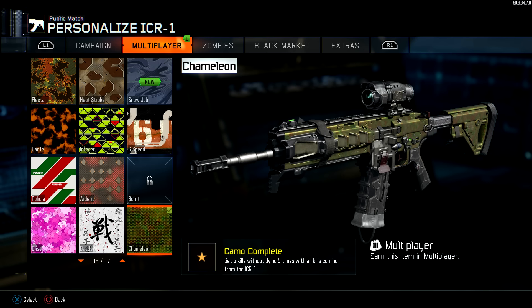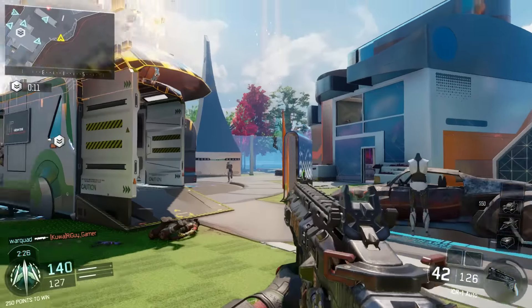Let's talk about the chameleon camo itself. Get five kills without dying five times, with all kills coming from the weapon you're working on.